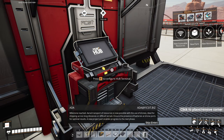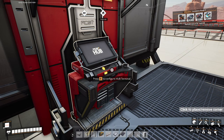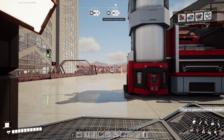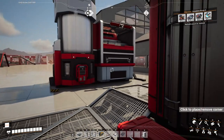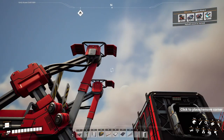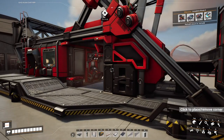Aeronautical engineering unlocked — milestone reached! Aerial transport of resources is now possible with the use of drones, ideal for shipping across long distances or difficult terrain. Ensure the presence of batteries at drone ports for optimal results. A new project part enables progress to the next phase. It's the project part that we've really been after — not necessarily drones, because you've got to make batteries and that's a whole process, which is kind of annoying. The pod's going to return in about 14 and a half minutes.